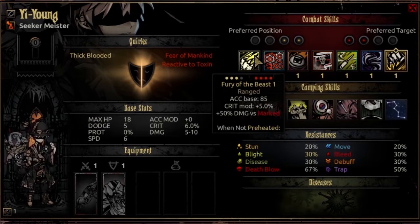Fury of the Beast is usable from rank 2, 3, or 4, and can target any rank of enemy. It's a ranged attack with an accuracy base of 85, does full damage, and has a crit mod of plus 5%. It does a bonus 50% damage against marked targets. This 50% bonus, unlike a Bounty Hunter or other normal mark synergy units, doesn't get better or worse as you level up — you start with a more potent version and it stays consistent at all levels.